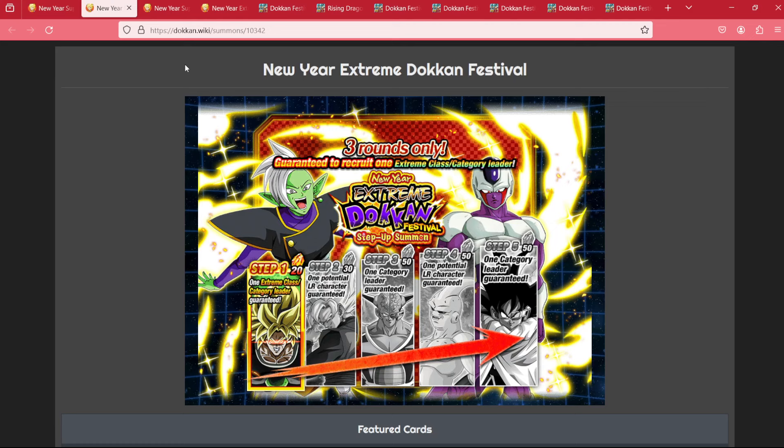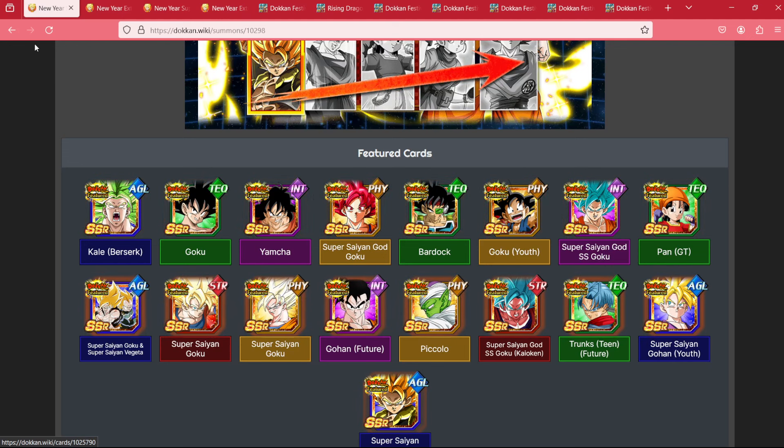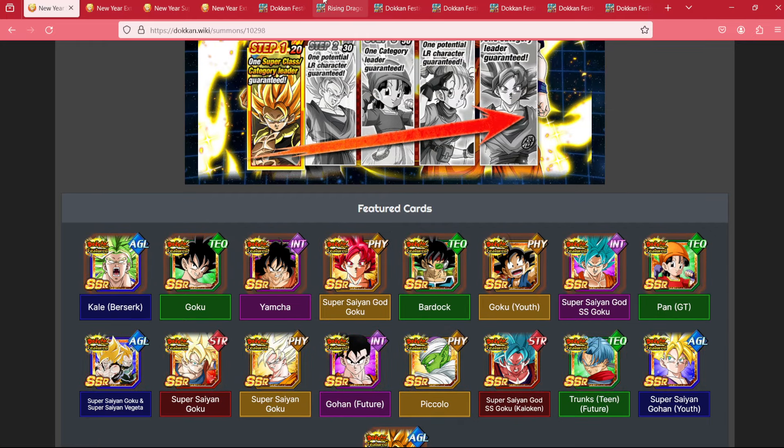I don't think either banner is particularly more valuable than the other given that it's really about what your box needs. If your box needs extreme units, then the extreme banner is really good for you. If your box needs super units or Goku characters, this banner is good for you. Knowing that and knowing what lies ahead, I can give this a full summon for most players. If you were a new player year one to year three, you're probably going to benefit from this banner, even if it is only collecting dupes for some of these units.